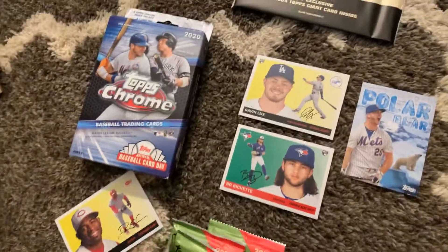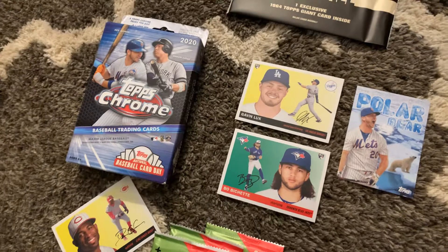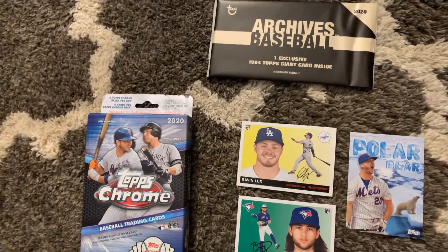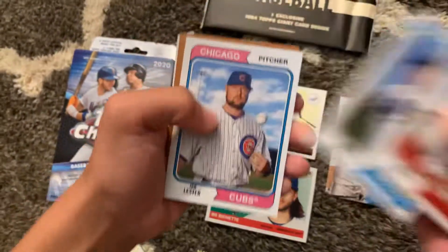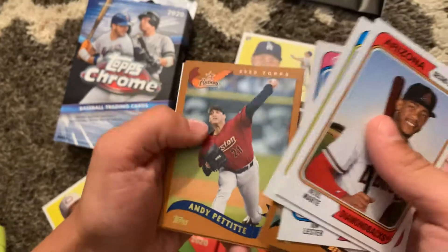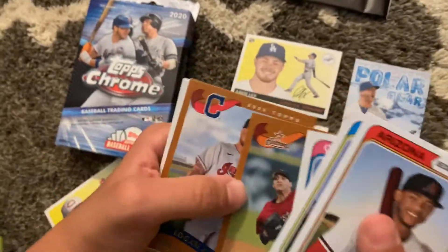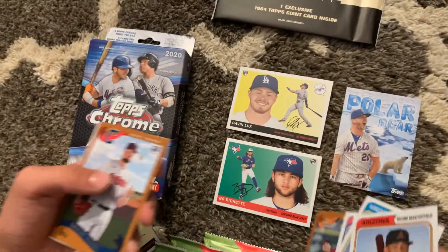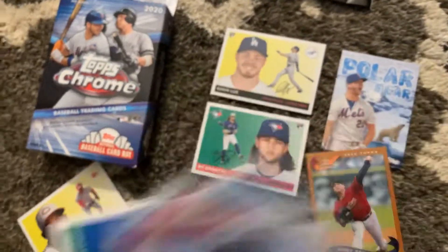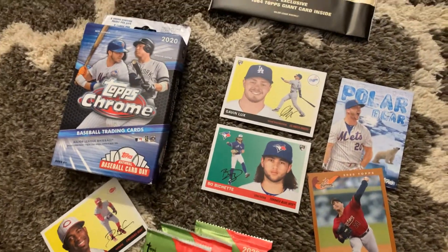We have four more packs. We've got Quetel Marte, Hunter Dozier, John Lester, Johnny Bench, and Andy Pettit - I like that card, it's a good one, but he's on the Astros and I'm a Yankees fan. We've got Logan Allen, DJ LeMayhew, and Jorge Soler. Three more packs left.